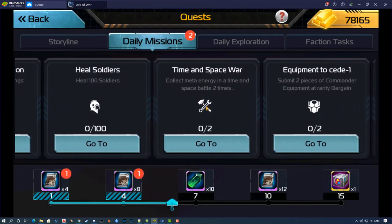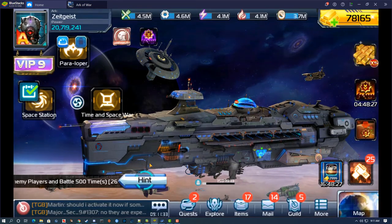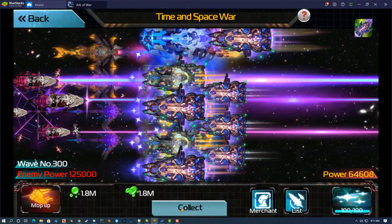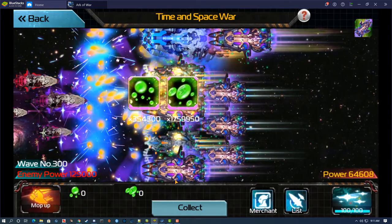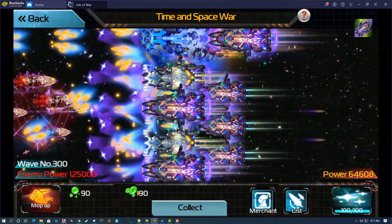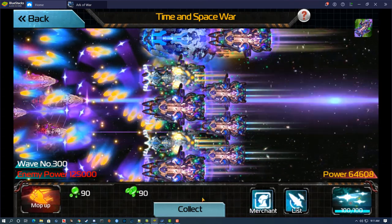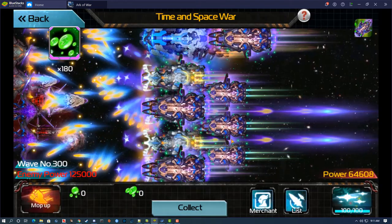Time and Space is an easy daily mission. All you have to do is collect it twice. Collect it once, wait about 10 seconds — it'll show a 90 because I have maxed Diablos — then collect it again. That mission's complete.